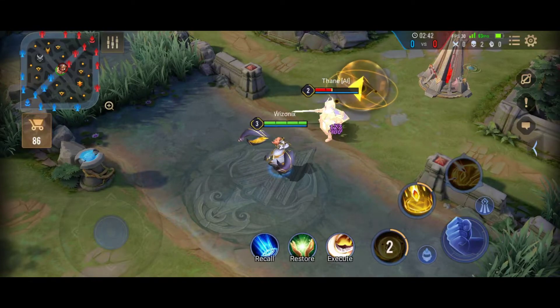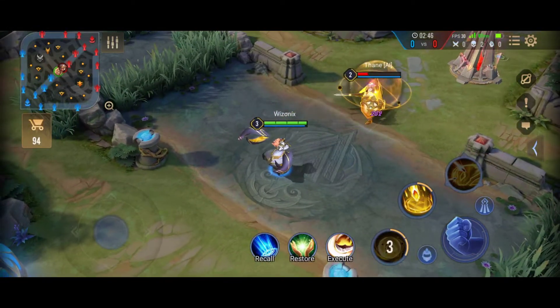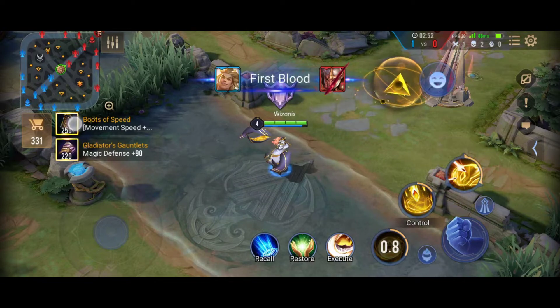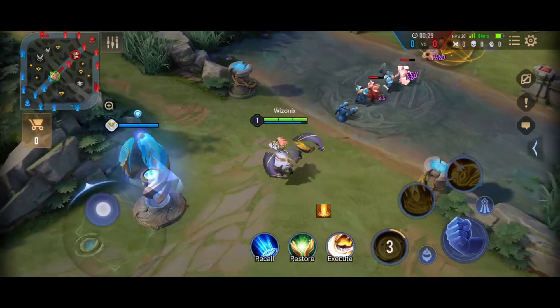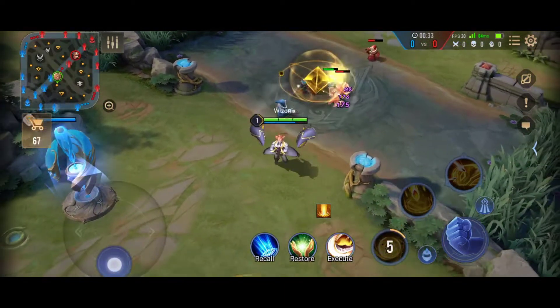Dirag launches a globe which pushes the nearby enemies and travels in a straight line, dealing damage to all the enemies in its path. This ability is the core damage ability of Dirag and is also one of his most important crowd controls. This ability provides Dirag with a lot of wave clear so that he can rotate to other lines before the enemy mage.